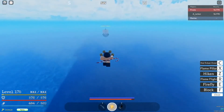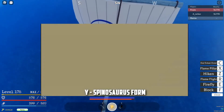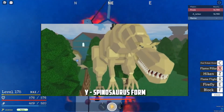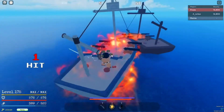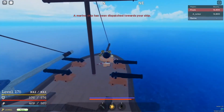Finally for the mythical and ancient Zoan category, we have the Ryu Ryu no Mi model Allosaurus, which is X Drake's fruit. It's basically just a dinosaur, and dinosaurs in this context would be cool in the game — basically a huge health boost and damage boost. It would be good in my opinion.